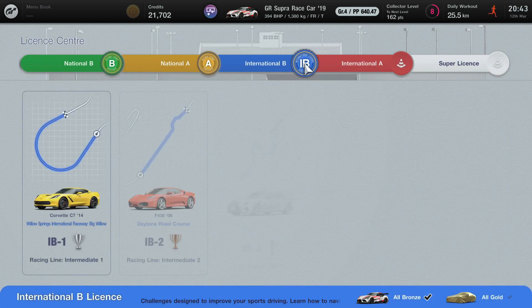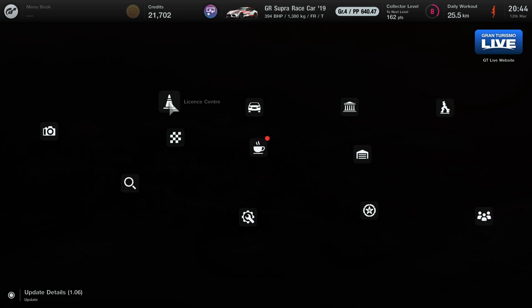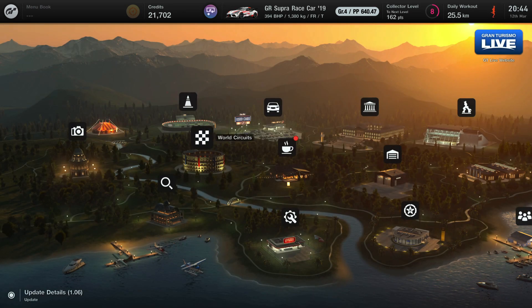To start off, you want to finish your B license so that you unlock the Supra. Once you do unlock yourself the Race de Yoda Supra, just make your way over to your World Circuits.